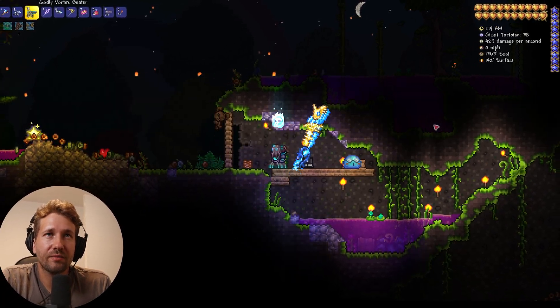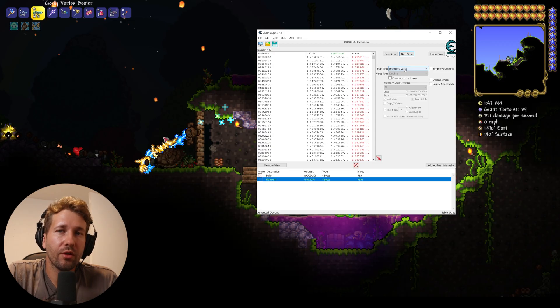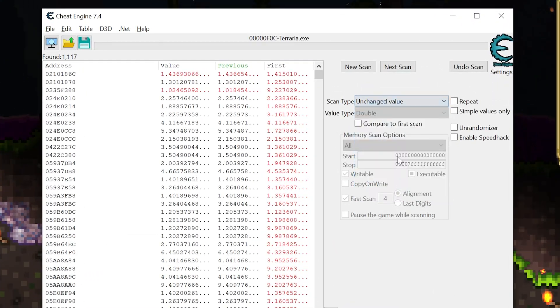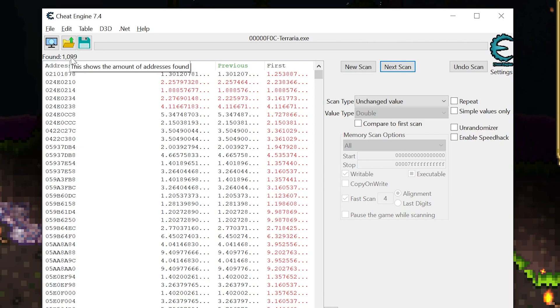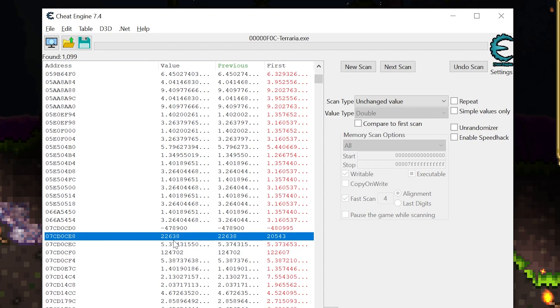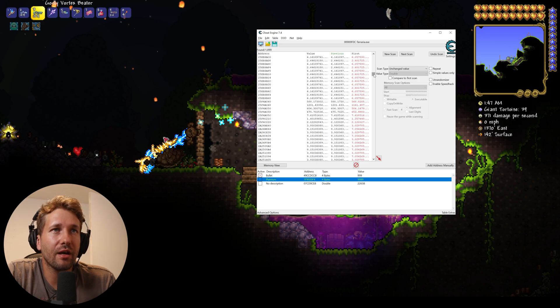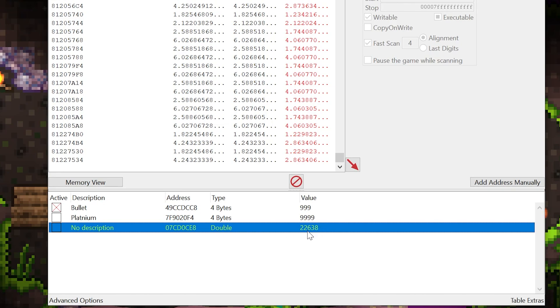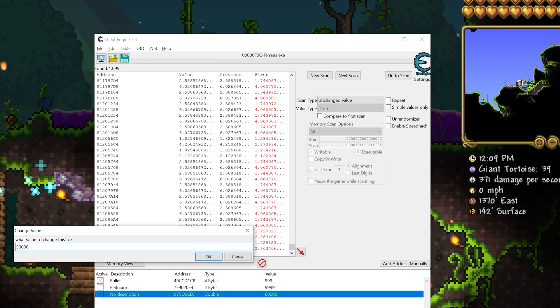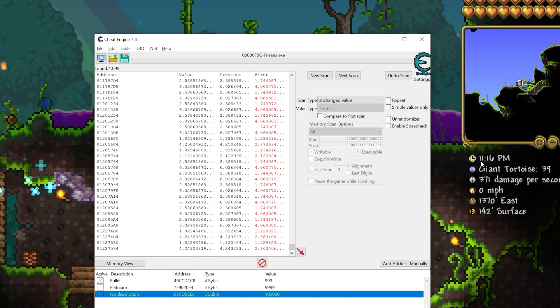We let some more time pass, scan for an increase, and repeat until our results list is much smaller. One thing you can do while Cheat Engine is open and the game is paused is scan for unchanged value — that means while the game is paused, our time has not changed, filtering out values that are obviously wrong. We should get down to around one to 2000 values. We go down this list and find a five-digit number with no decimal points — that's our time value. If I set time to 50,000, it updates to 9:23 AM in-game. If I do 100,000, it sets it to 11:16 PM.